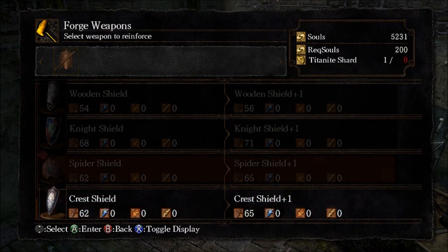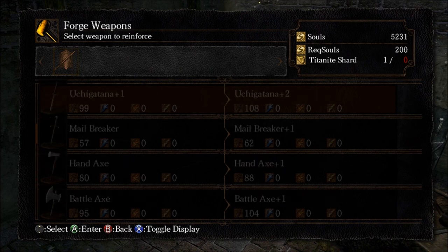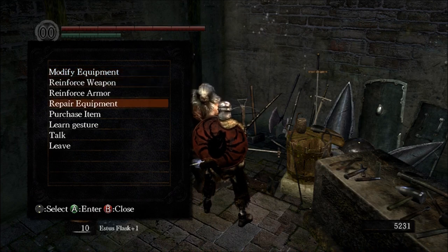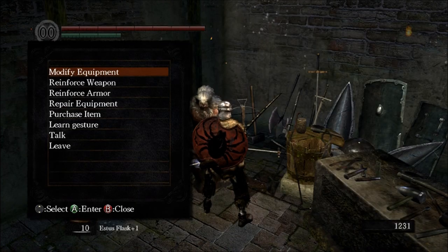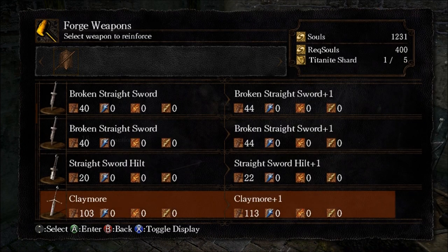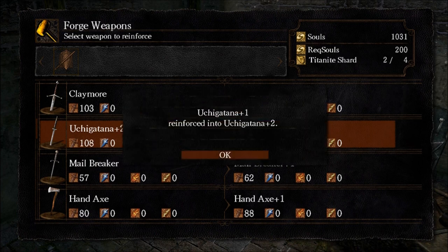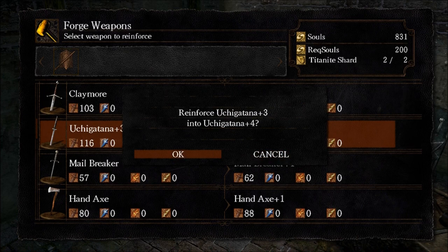What I want to do is upgrade my Uchigatana here. We don't have any Titanite shards, but we can actually buy those from him. We'll start off with five of those, then go to reinforce weapon. The Uchigatana's down here and we can bring it up to plus four.